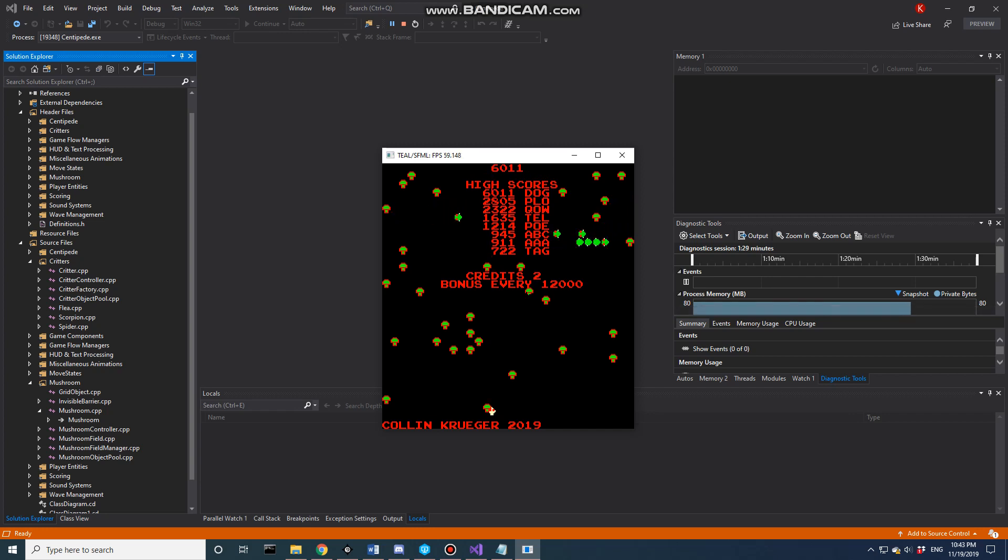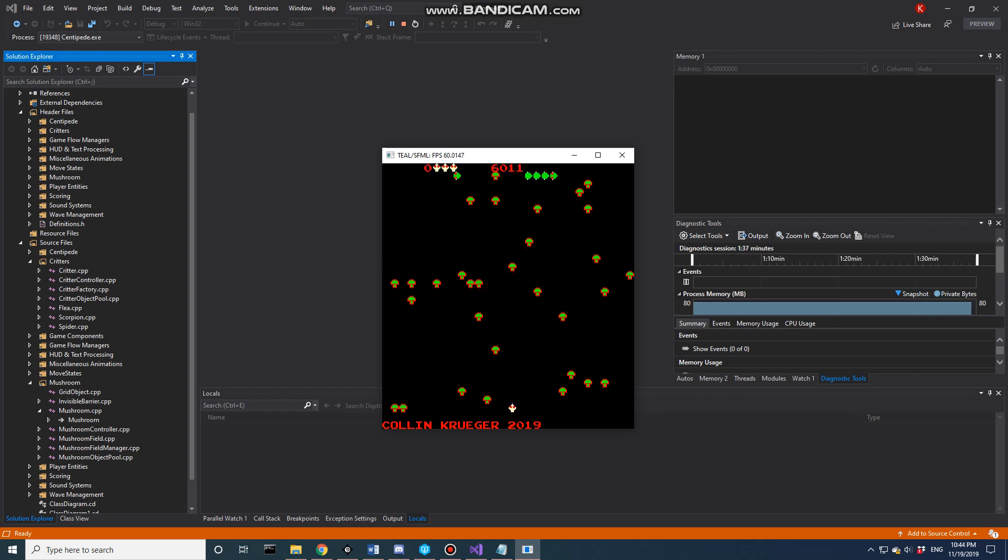Looking at scoring: we're at a score of zero. I spawn a spider — I showed earlier the variable scoring — boom, 600 points. Up at top left we have a score of 600. Shooting a centipede head is worth 100 points, but the body is only worth 10. That was only 10 points. If we shoot a head, it's 100 or 200 points.